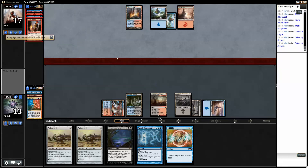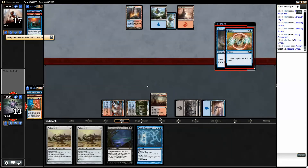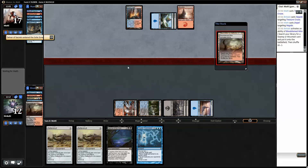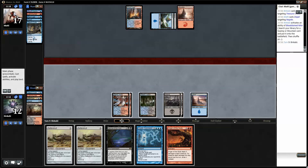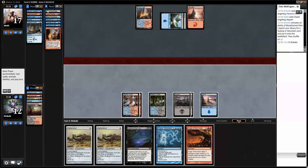Bottom and top — and pass. Hello! I'm going to play Treasure Cruise with Cryptic Command backup. It just resolves, just like that. Then I will play Creeping Tar Pit and pass. I could try to resolve it — you could have one more counterspell, but Leyline is so bad right now. I'm just going to pass — if you had another Treasure Cruise, you would probably have played it already.